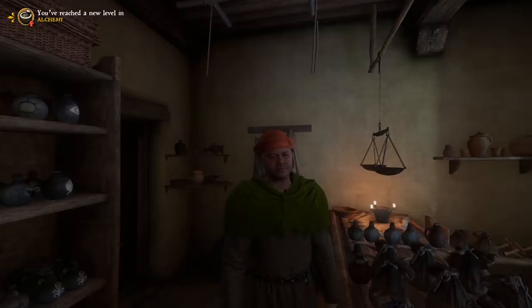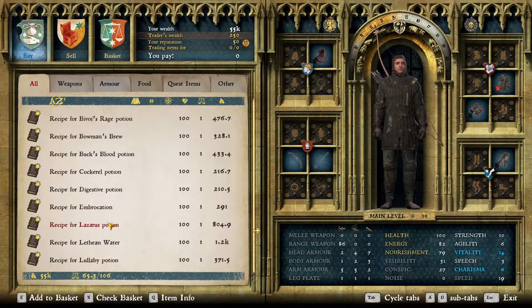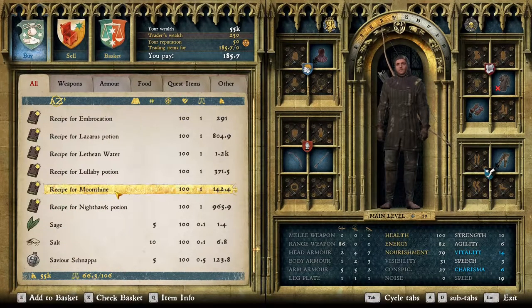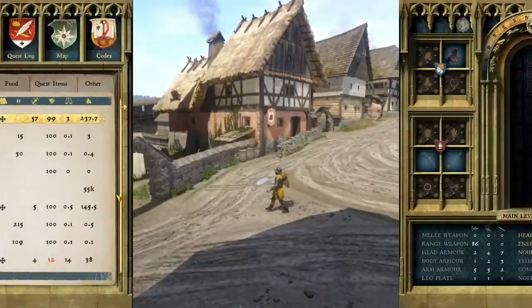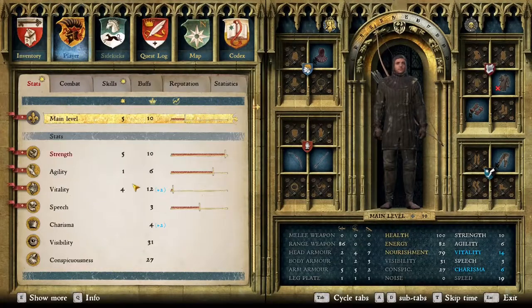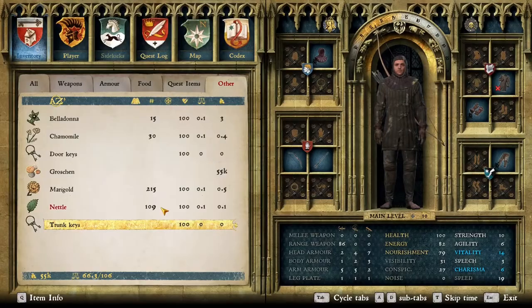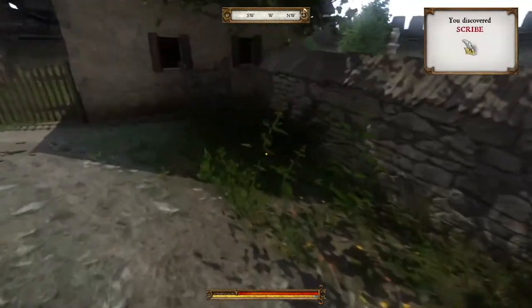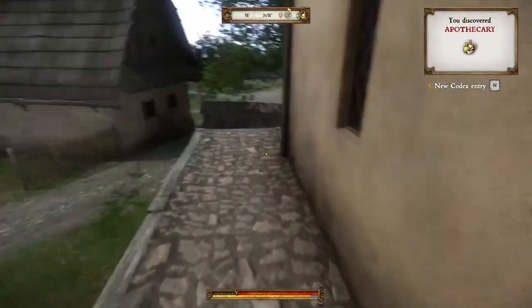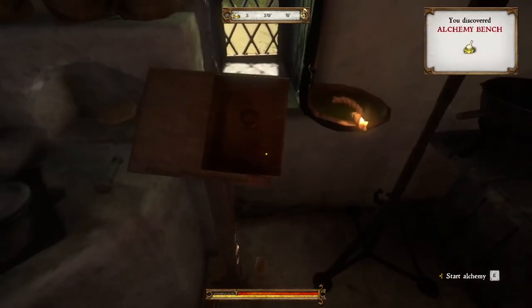That put us up to level one. Next we need to buy the marigold concoction recipe — it's at the bottom of his list. Done. We have to actually read that recipe now. There are also some nettles that always spawn over here if we needed more, but we don't. We go in this door and this is where we can start cooking — start alchemy.